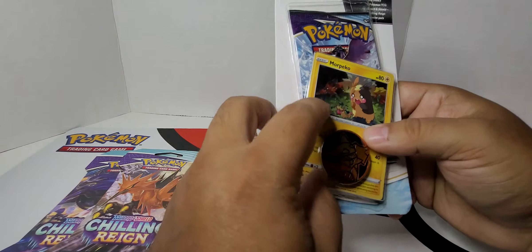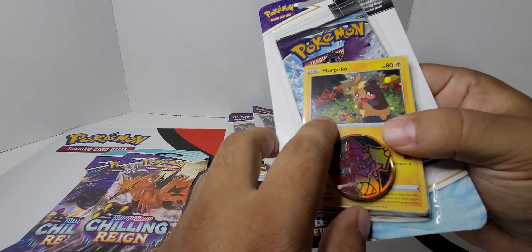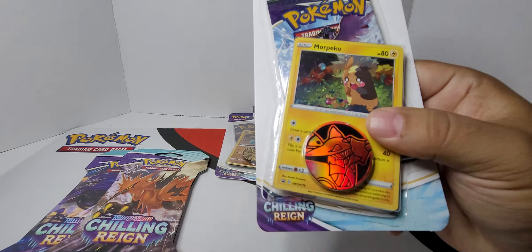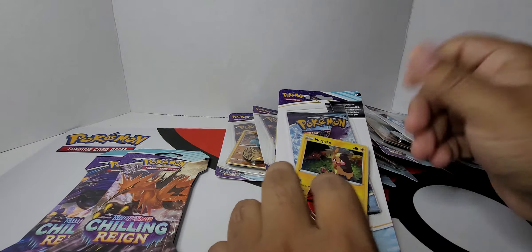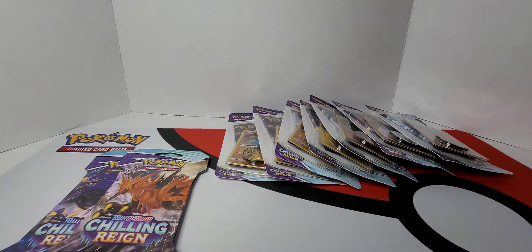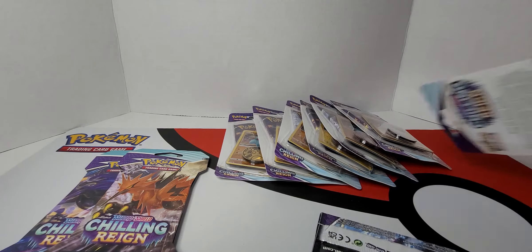One thing that we always stress is when you find these, look for that right there — see a little swirl? If you look right there, you'll see like a swirl in the card. That's a printing thing. It could be anywhere on the card, by the way. That's what you want to look for when you pick up these blisters. You want to try to get that swirl in the card if you can.